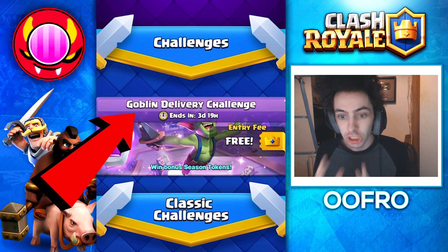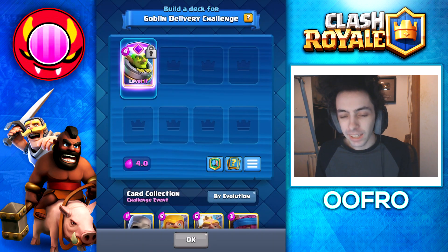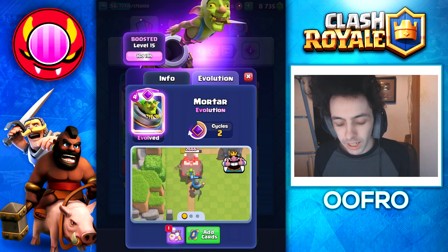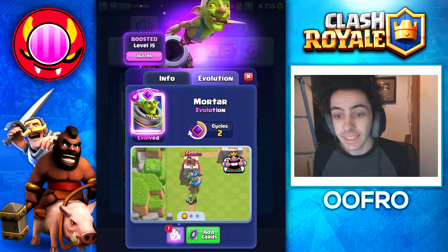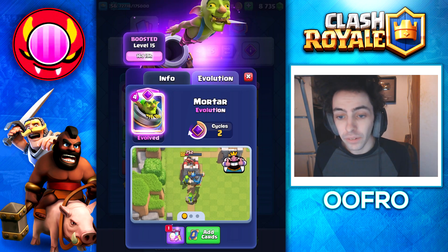Easily beat the Goblin Delivery Challenge with this deck. This challenge goes up to 12 wins and you have to build a deck using the brand new Evolve Mortar. The Evolve Mortar has a two card cycle, and when it fires, there's actually a Goblin on top of the boulder, allowing you to do a little bit of extra damage.